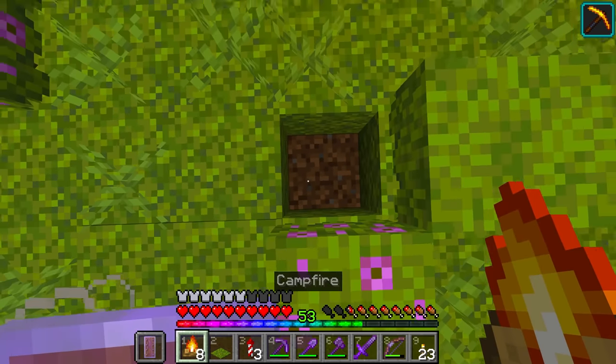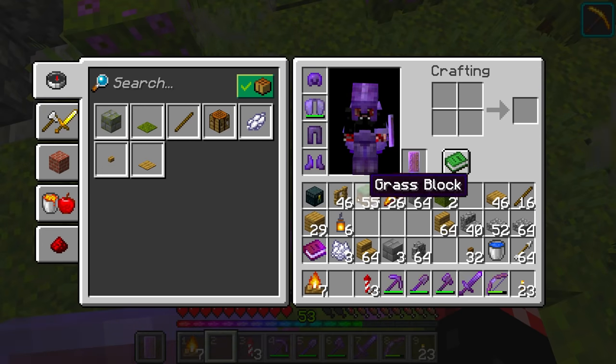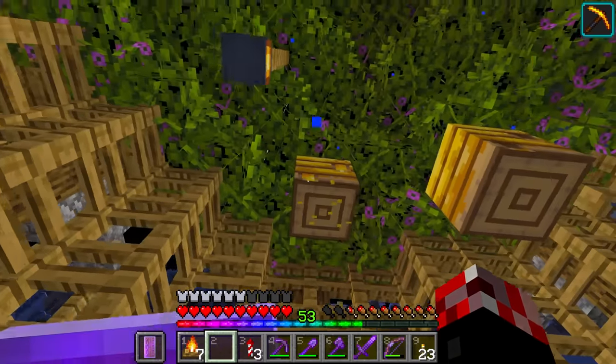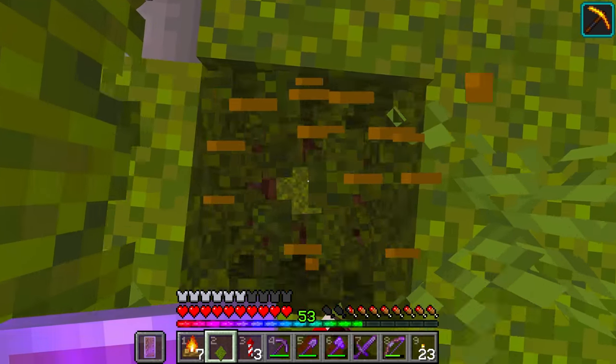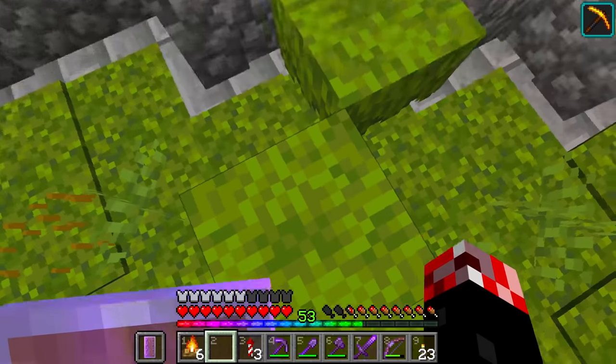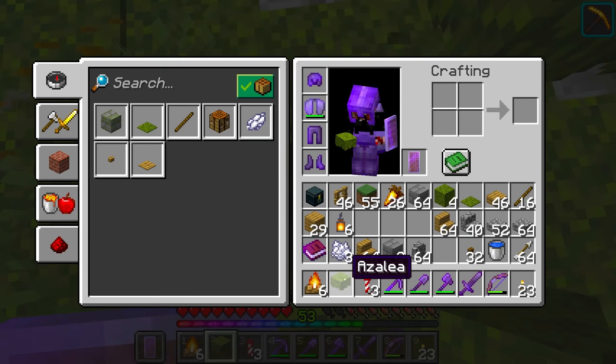We've got nine of these bee nests, so we should be able to go ahead and get them all sort of spread around real nice-like. Maybe we'll have a nice high-up one right there, and maybe another high-up one. And with all of those bee nests placed in, we can now go ahead and comfortably get all of the campfires added in.